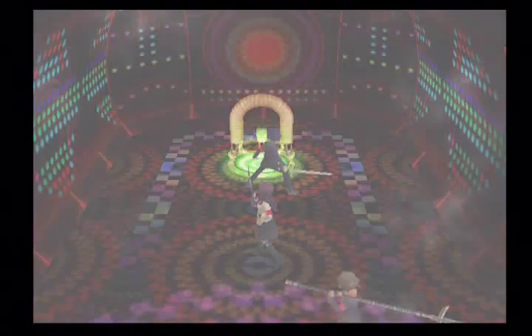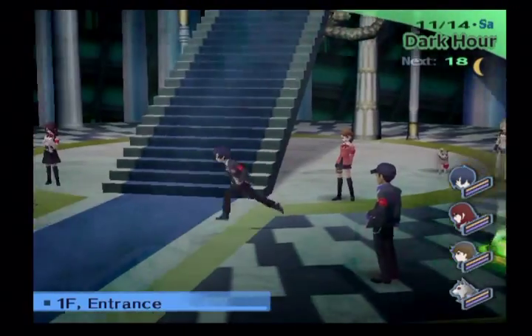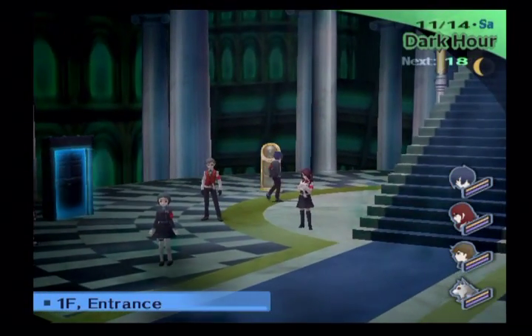Alright, so that's it for now. In the next episode, we'll fuse a new persona, I'll show off the Red Shadow, and we'll take on the boss. I'll probably do that next fusion spell as well. This is Ryzen — thanks for watching, take care.